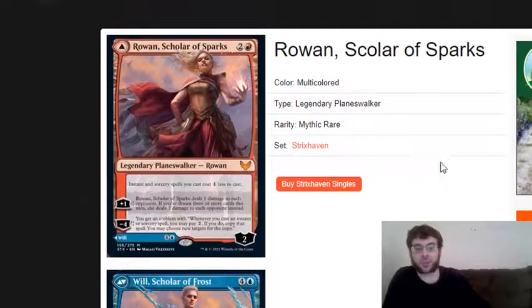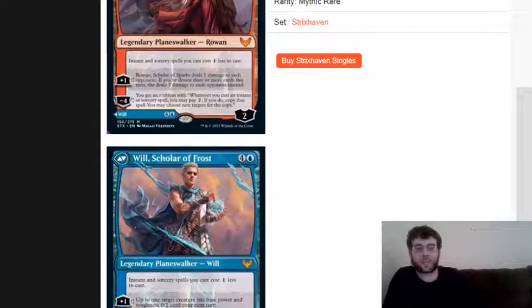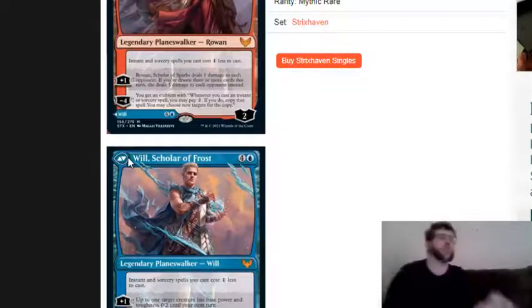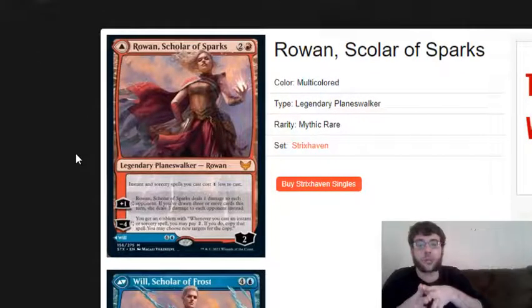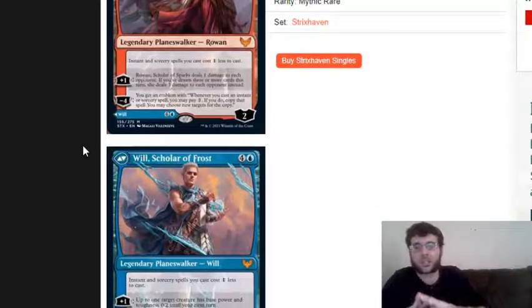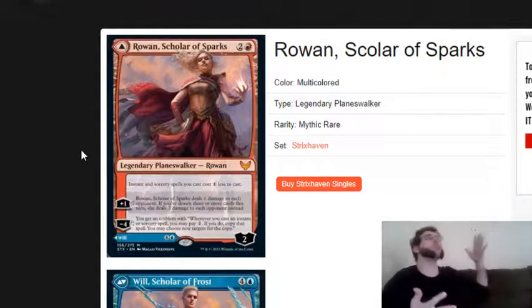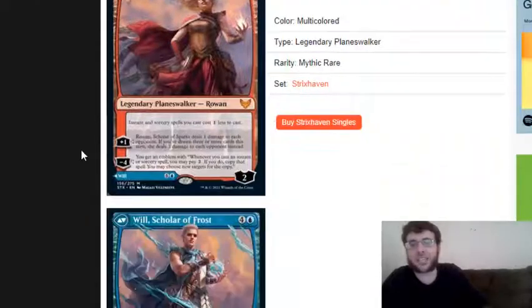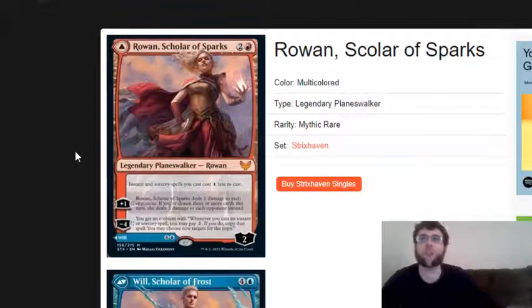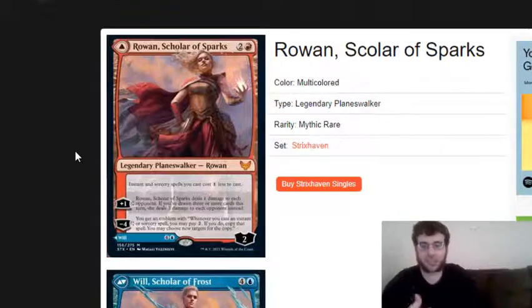First of all, one of the big things first revealed was that Rowan, Scholar of Sparks and Will, Scholar of Frost, are on this plane. We knew these guys were going to be here because we saw it in the booster pack box artwork. We also assumed, because modular double-faced cards were going to be a mechanic, that Will and Rowan would be integrated as a module, since their sparks are connected. It makes sense to push modular double-faced cards in a new frame - we had a creature turn into a planeswalker with Tybalt last set, so it makes sense you'd have a two-faced planeswalker here. Module cards are designed to work together; you can have multiple copies and play both halves if needed.